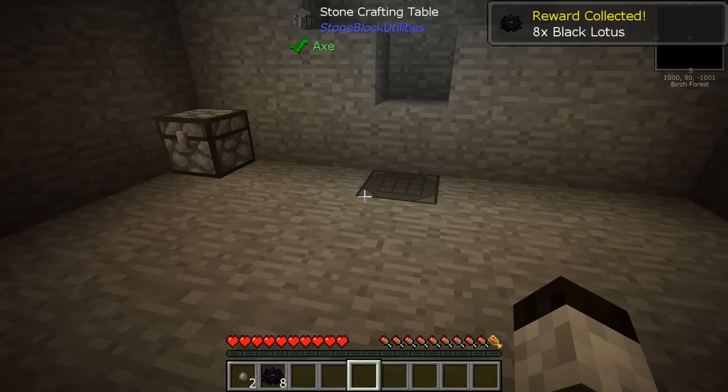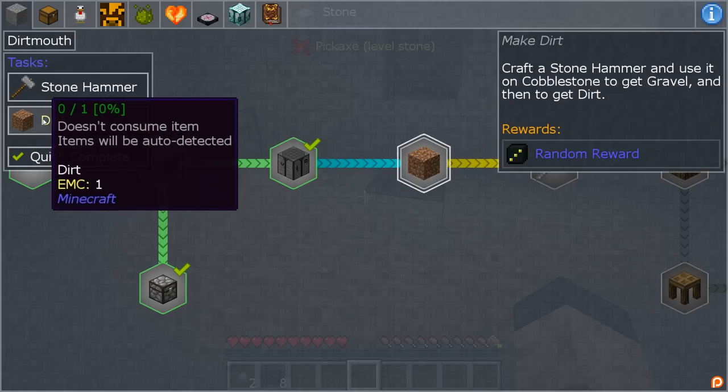Another quest complete! Let's grab the reward: eight black lotus — that's not bad at all. The next one is dirt, and you get dirt by using a stone hammer on cobblestone, so we need to get some more stone.